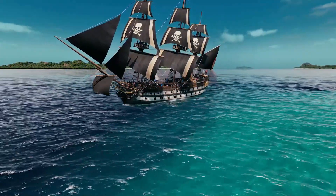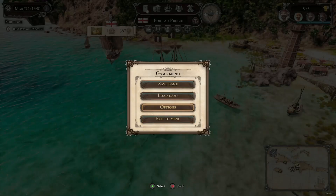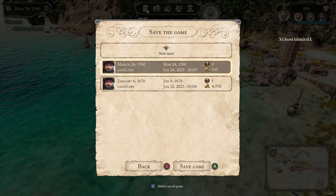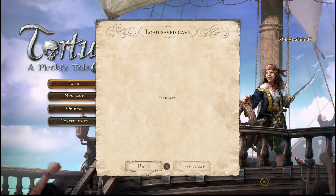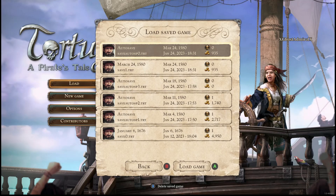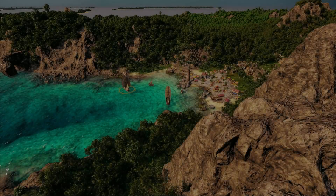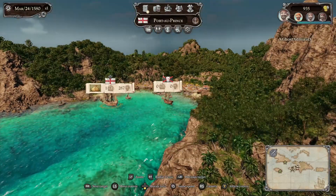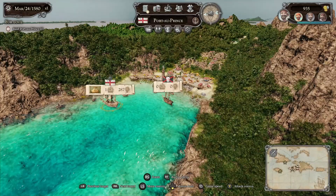Another thing I do love about Tortuga A Pirate's Tale is how its save system works. Whilst you can make saves at any time, you can also access the autosaves of the game. This means if a fight doesn't quite end in your favour, there's always the option to rewind and try again. Whilst Tortuga A Pirate's Tale is a great game, there are some drawbacks. The single player element is a pitfall, but there are also various game-breaking issues that I did encounter. That being said, most of them were nothing that a quick restart didn't fix or couldn't be worked around. Due to the open world nature, you can always come back later, and the game is very new, so I'm sure patches are already being worked on.